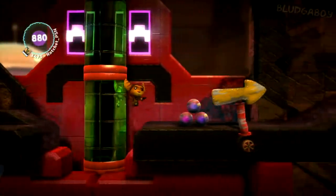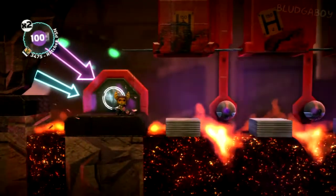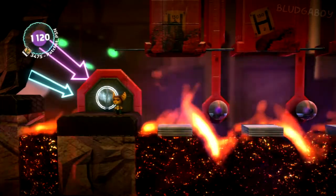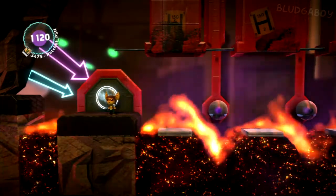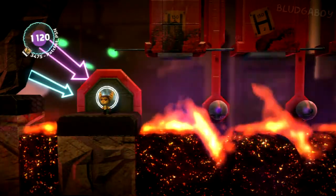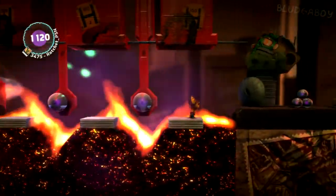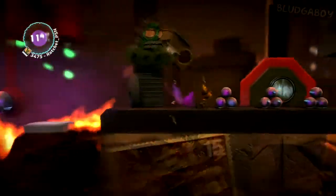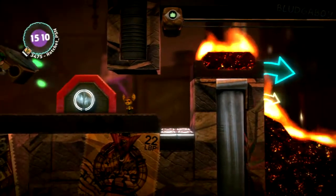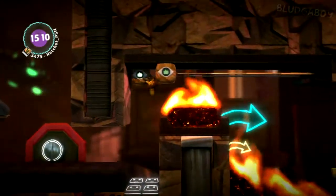Jump over this gap and run to your right. Jump over the fire. Now these things are going to drop down every few seconds. You want to wait until a fresh one drops down before you jump over. Wait for it to completely extinguish all the mats — it's going to drop another bunch — then just jump across. Don't lose your momentum, but stop if you have to. Just don't stay there for too long or you'll get burnt. You can stay until another one of the mats goes away, but then you have to make your way over.